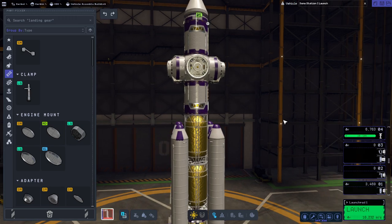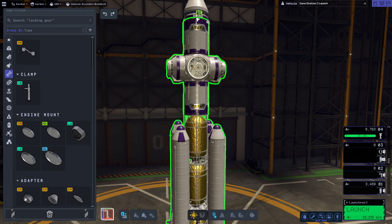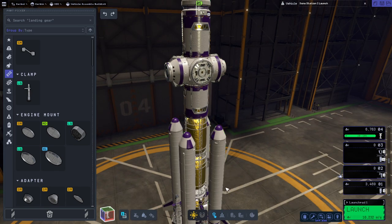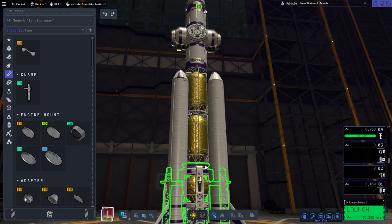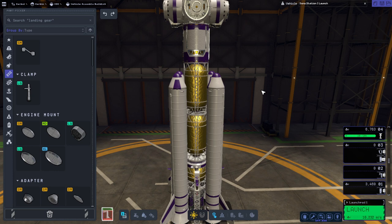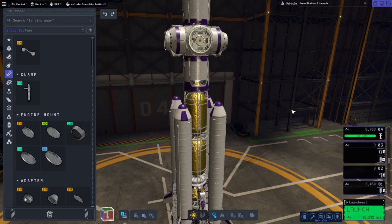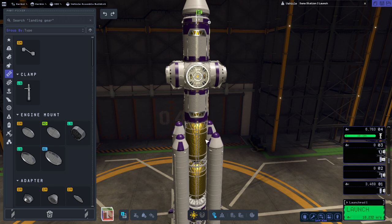Normally when I build stations in stock KSP, the bulk of the launch is the station itself. Everything from this docking port here down to this docking port down here is part of the station, and then the rest is just boosting it up. We use up the fuel, and this often happens with my stations — I leave them with empty fuel tanks that would hopefully get filled by an ISRU unit, but we don't have those here. We can launch them with the big fuel tanks, empty them on the way to get to where we're going, and then fill them up with ISRU. But we'll just end up with empty fuel tanks — no way to fill them up in this version.